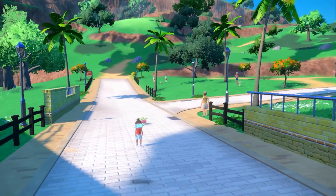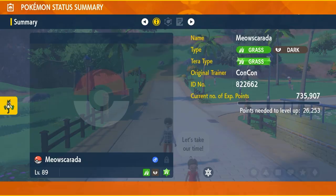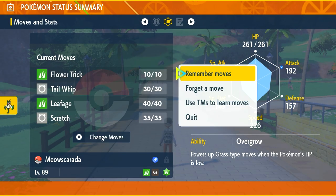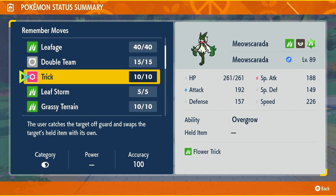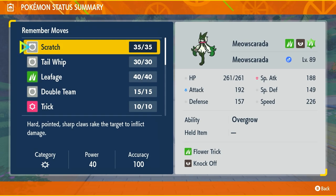We force the final evolution with a Rare Candy and now we have a new Meow Scarada. It learned Flower Trick, which is the move we're focusing on — move it to the first slot. The next move to teach via Remember Moves is Knock Off, which deals Dark-type damage. If the opponent is holding an item, Knock Off does more damage and removes that item, which is great.